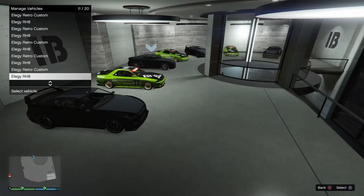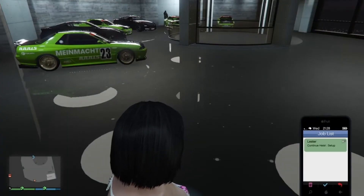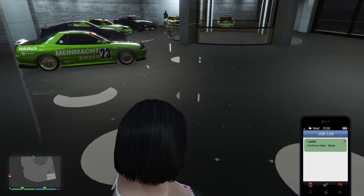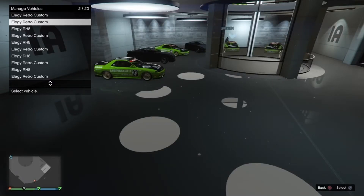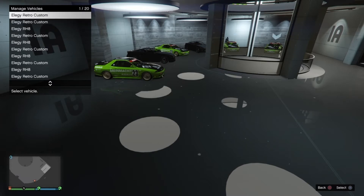Now from there it's basically the same setup as all the last ones I was posting. The first two cars in here do not matter what they are. After that it needs to be a free Elegy, then a retro, free Elegy then a retro, free Elegy then a retro. You're swapping in sets.